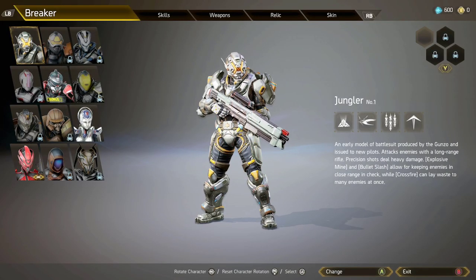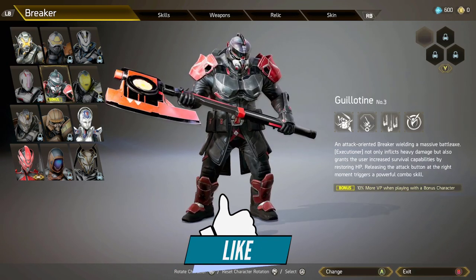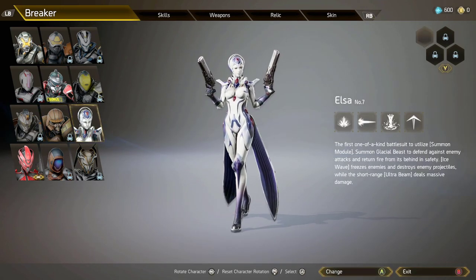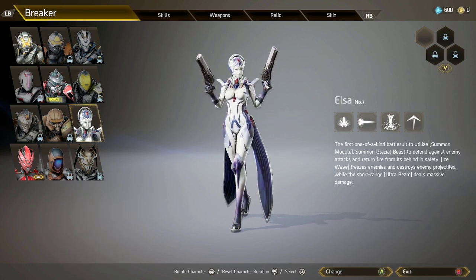Here you can see only a couple of them are unlocked. You got this one on top, you got Guillotine, and you also have Elsa — and that's it. You only have three, but if you have the free code you can unlock one.